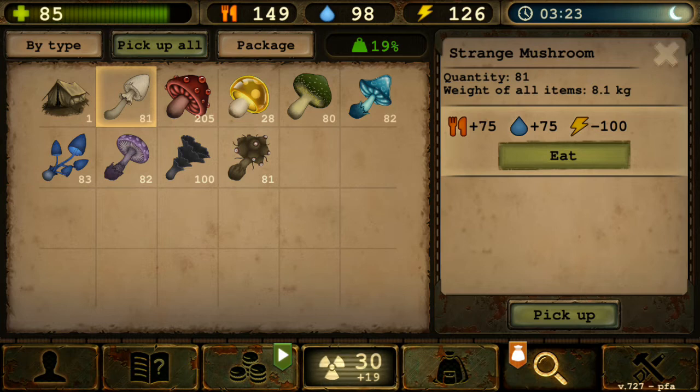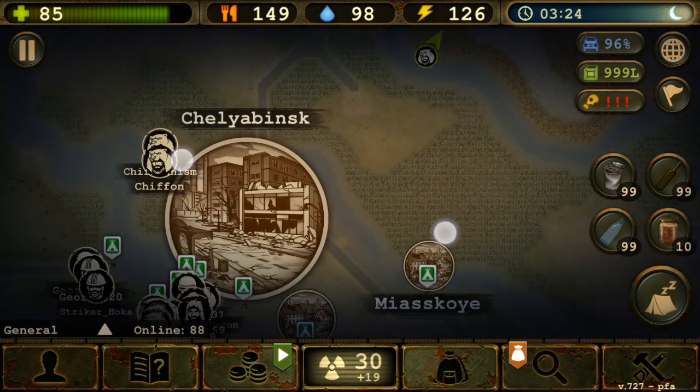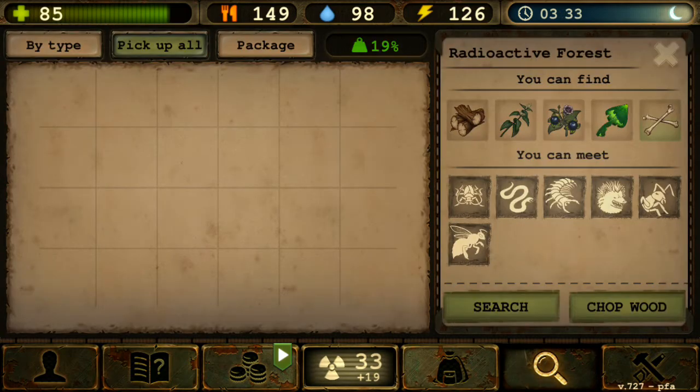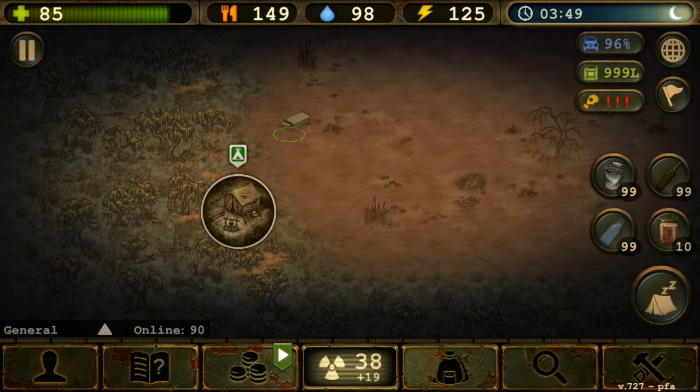There are some biomes you can get strange mushrooms from, and only those biomes. There are no NPC traders that sell this kind of stuff. To the northwest of Chelyapinsk there is a patch area which has radioactive forest as well as radioactive swamp. This radioactive biome will give you radiation per hour.